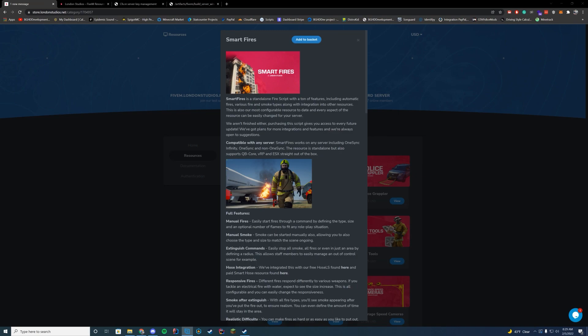Hello everyone and welcome back to a very new series here on the channel. Today we are taking a look at paid FiveM scripts. The first script we're going to check out in the series is Smart Fires. If you remember Hose LS that I covered about two months ago, this is made by the same development team, and this is a paid script. Pretty much what it does is it adds a bunch of options around fires — a lot of people like fire roleplaying inside of FiveM.